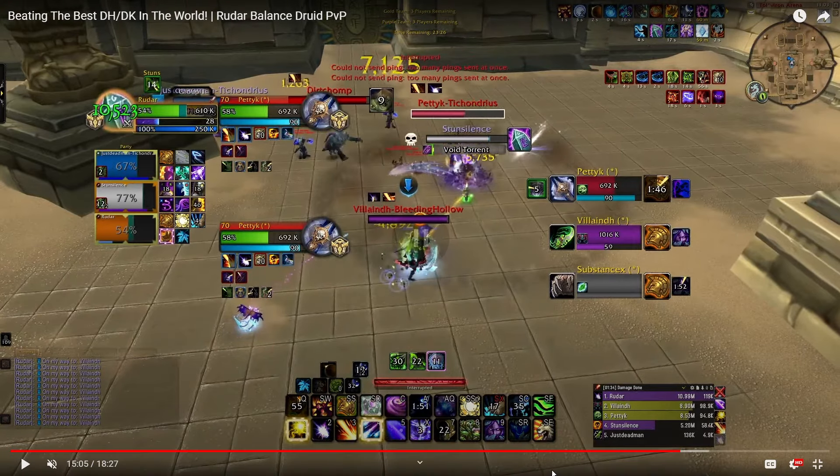I want to point out the strategy of their team. Notice how the DK is on the SP and the DH is on the Boomy — they're playing counter matchups. In a twos match, DK will always beat the SP, and DH will always beat the Boomy. So the enemy team is doing a split strat and putting counter matchups on each caster. The Boomy is getting a counter matchup with the DH, and the SP is getting a counter matchup with the DK. So I can pull the DH really far out and the DH might still just run at me. What they're doing is really, really smart.